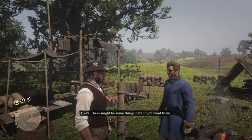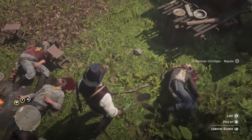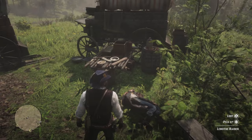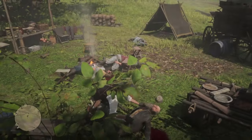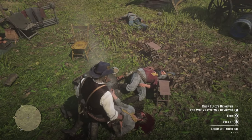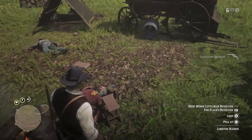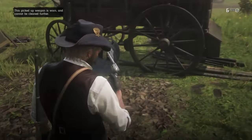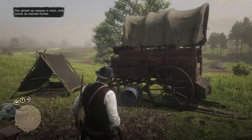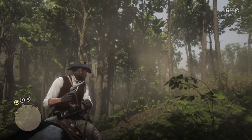Okay, there might be some things here if you want them. Here is a worn cattleman — good enough. We shall drop Flacco's gun. No worries, Flacco's gun is back on the horse. And back on the horse checking the weapon wheel — here is Flacco's gun, and we have a new worn cattleman in the collection.